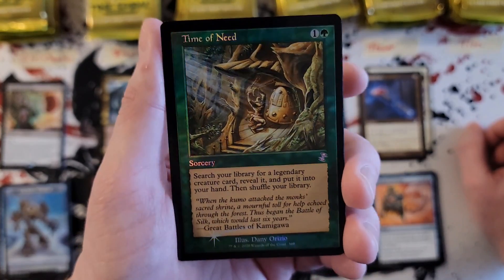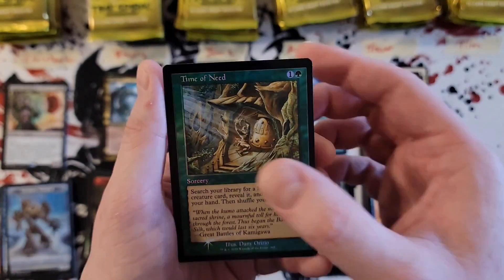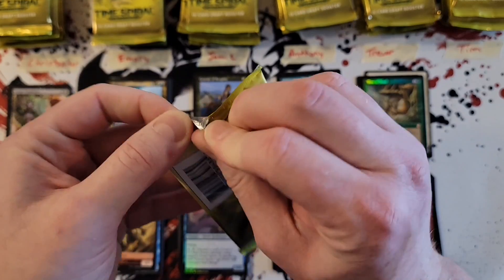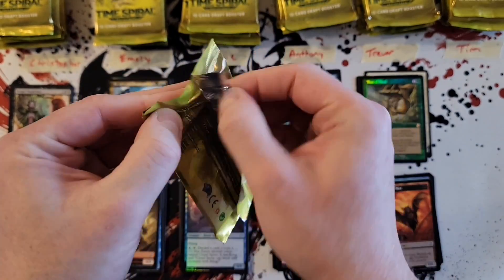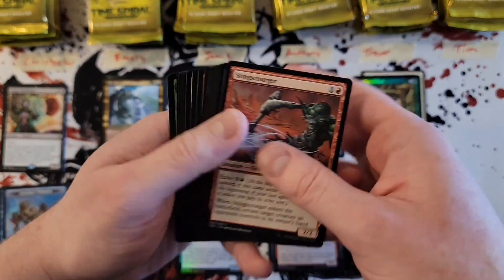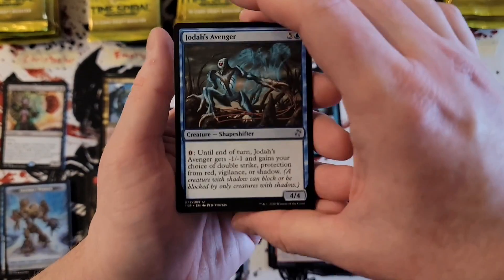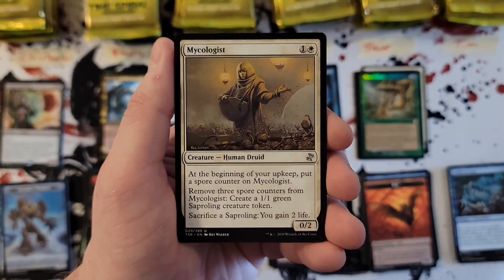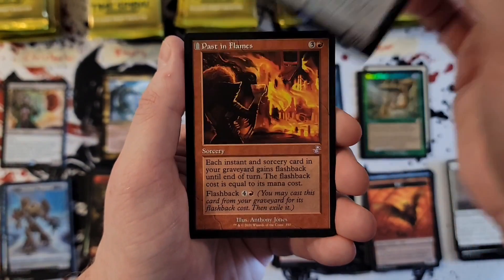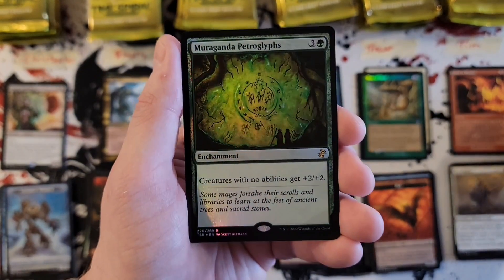That is pretty sweet — god that card looks great too, nice pull sir. Tim has been trying to complete this set so hopefully we get some stuff he likes. Okay — the Avenger, Street Wraith, Norin the Wary, Neither-Neither Trader, Passed in Flames, and a foil rare — Mangara's Tome Petroglyphs.